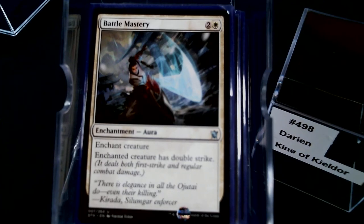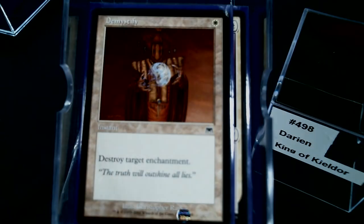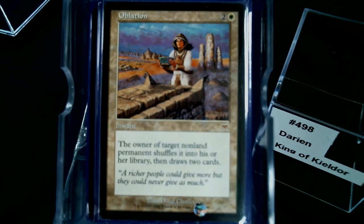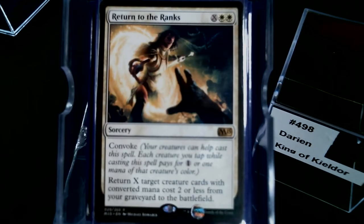Brave the Elements is just a good mono-white card, as is Armored Ascension and Battle Mastery — Battle Mastery is just good. For removal: Erase, Demystify, Celestial Purge, Ravnica at War, and Oblation. Elixir of Immortality, Holy Day, and Return to the Ranks — exile target creature cards with converted mana cost two or less; we have quite a few of those. Most of the Soul Sister type cards fall into that category, so Return to the Ranks may stay once I make the transition.